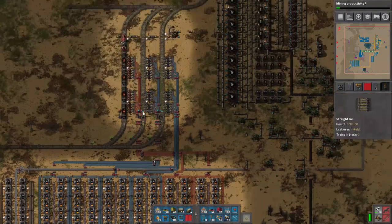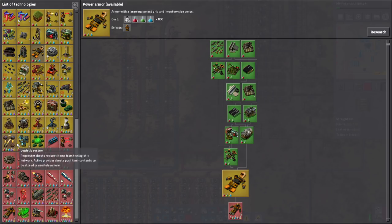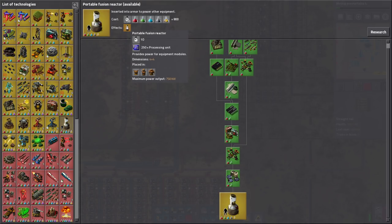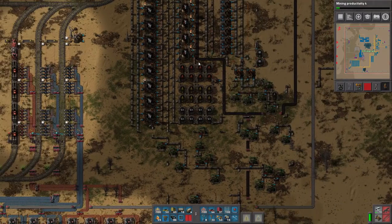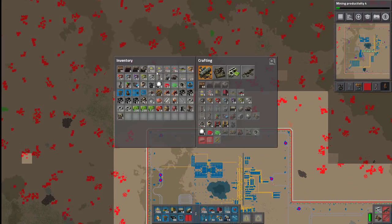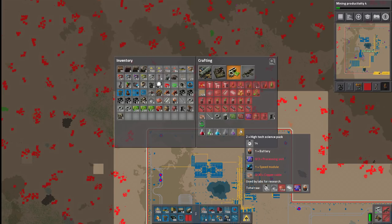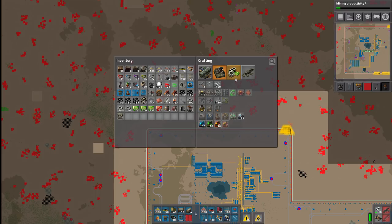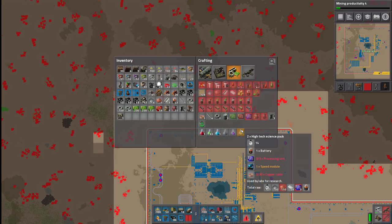The problem is blue chips require petroleum. I wouldn't mind getting some better power armor, but to make real good use of that, we need portable fusion reactors, and to make use of portable fusion reactors, we need high-tech science packs. With high-tech science packs we need a lot more copper. This high-tech science pack requires one battery — a good deal of petroleum — and a processing unit, which is also petroleum-based. That's 30x copper cable for each one, basically 15 copper right there. Speed modules also have high copper requirements.